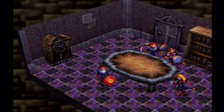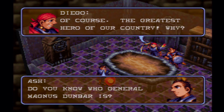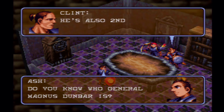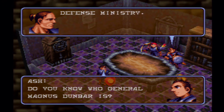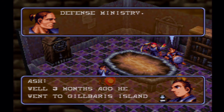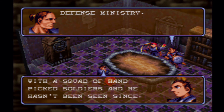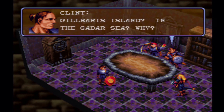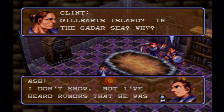Do you know who General Magnus Dunbar is? Oh yeah, we saw him during the intro. Of course — the greatest hero of our country. He's also second in line behind Hill in the Defense Ministry. Three months ago he went to Gilbaros Island with a squad of hand-picked soldiers and he hasn't been seen since. I've heard rumors that he was acting on secret orders from Hill and was planning a coup d'état.